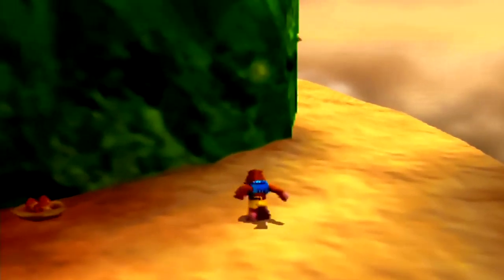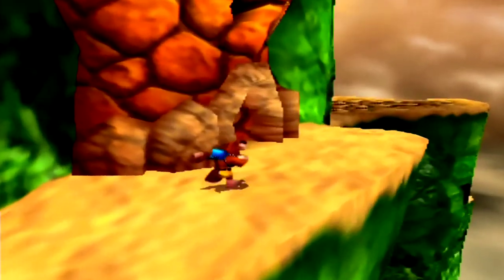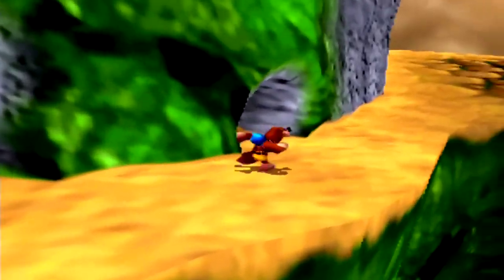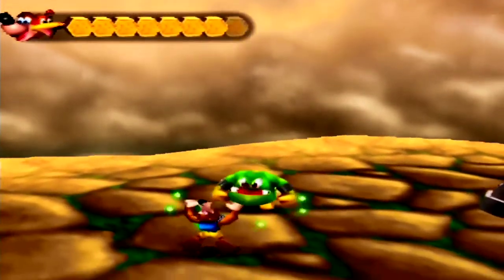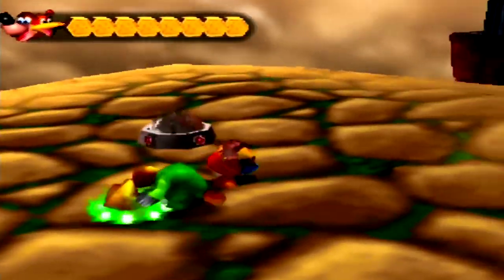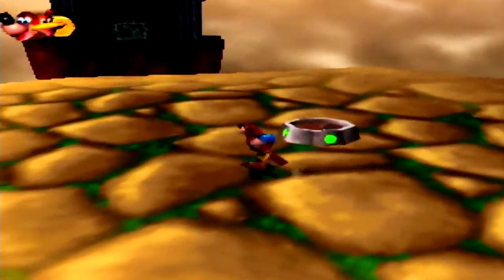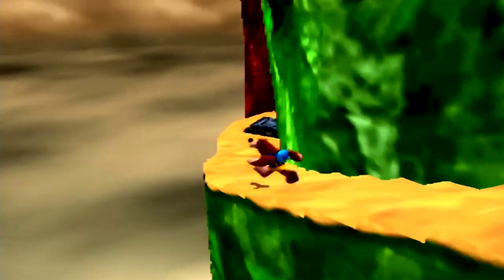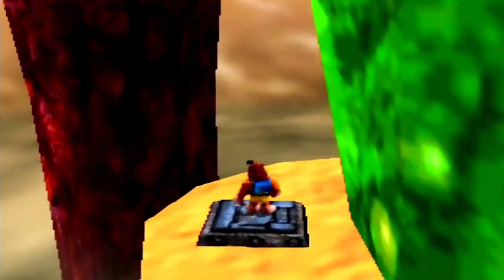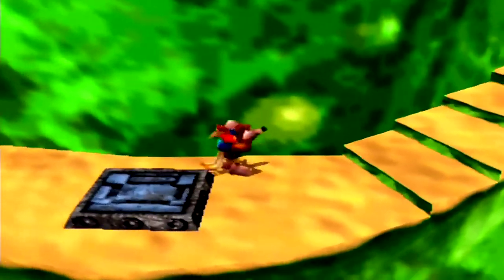So let's continue on. There's Mumbo's skull - we won't enter it just yet. We activated another one of Jamjar's warp silos there. Now there is a little path here. This switch forms a bridge for us. Now that leads to a world called Hailfire Peaks, but we don't have access to it yet.